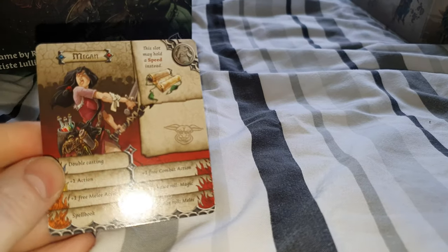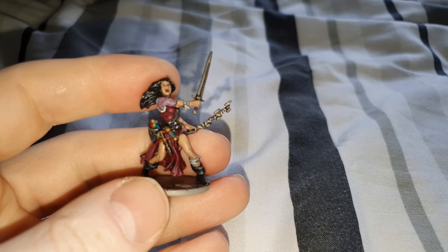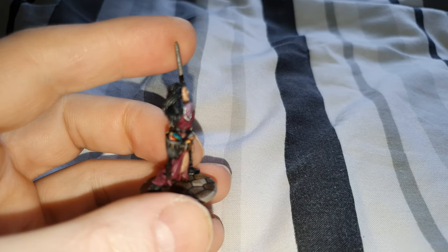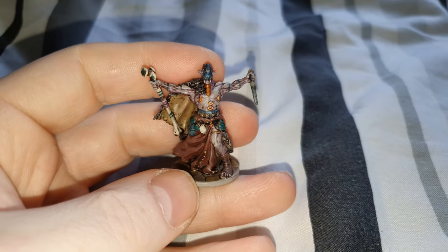Now we'll take a look at the heroes — we've got some cards here of them. The first one we'll take a look at is Megan, and here she is. Trying to keep the camera in focus as much as possible. There's also a necromancer — let me show you the necromancer before we move on to the rest of the heroes.